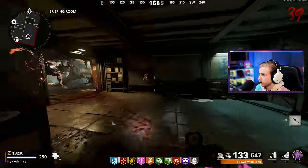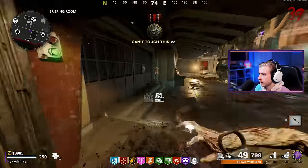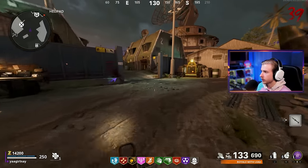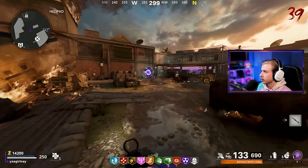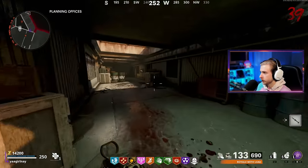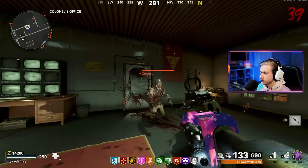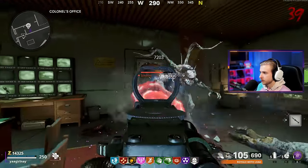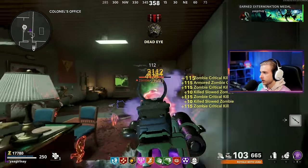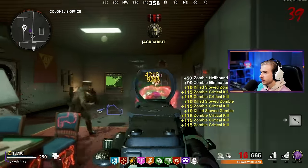Here we go. Maybe we leave the rampage inducer off for the rest of the game — we're at a high enough round where it doesn't matter too much. Is Sergei very close by? No, he despawned. Okay. Well, our Sergei experience is over. I'm not going back to get him — he's going to get us killed. Maybe we'll say goodbye on the way out, but I am not bringing him to kernels. We don't need that energy in here — he's bad juju.